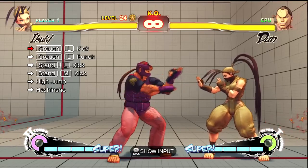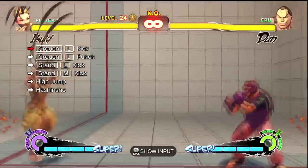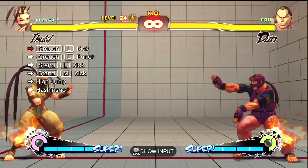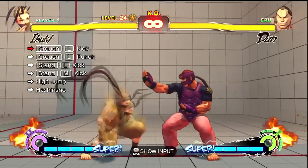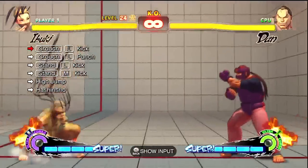And then doing a quarter circle forward, up-forward. Basically, this is Ibuki's normal jump right here. What you want to do — if you do it rotating, quarter circle forward, up-forward fast enough, she'll make that noise. You could actually do it backwards or directly straight up, but that's basically her super jump.